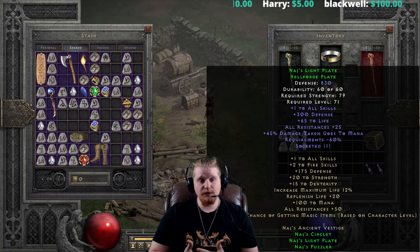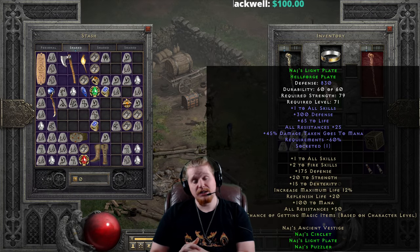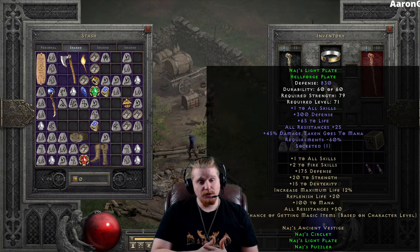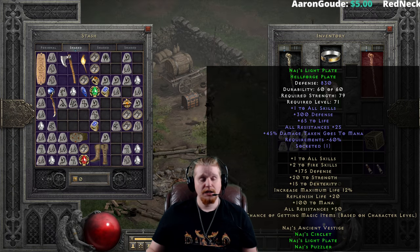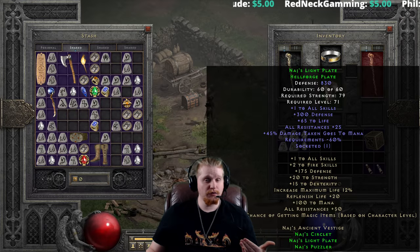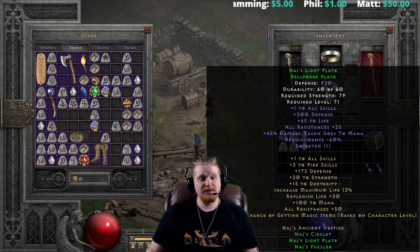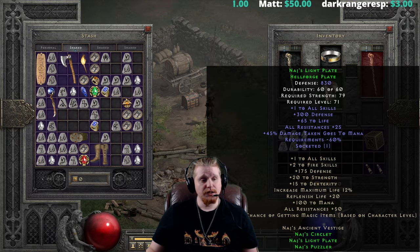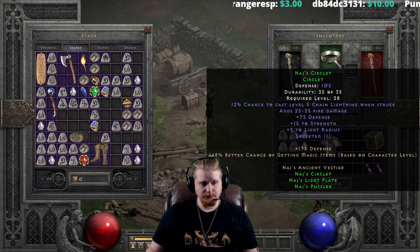For example, if you have 95% Energy Shield absorbing 95% of all damage coming in, then only 5% reaches your health pool. So if you have 100 damage coming in, 95 goes to mana via Energy Shield, 5 goes to health, and 45% of that 5 is how much mana you'll get back from the stat — not very effective. That's why damage taken goes to mana doesn't work well with max Energy Shield, but if you don't have max Energy Shield it can actually be pretty helpful. This armor also has negative 60% requirements, which is why a Hellforge Plate only needs 79 strength here.